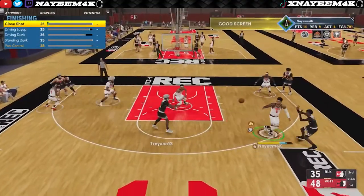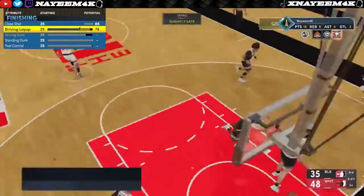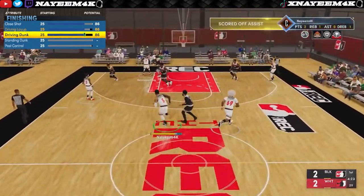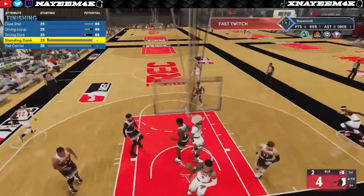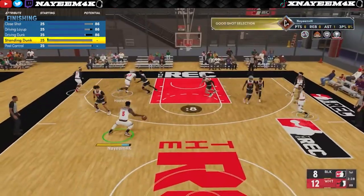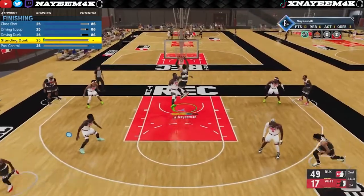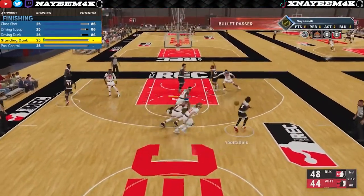To start this build off, go into finishing. For close shot put it up to an 86, driving layup up to an 86 as well, and driving dunk up to an 86. After that you're done with finishing. You might be wondering why I didn't put my standing dunk up, but for some reason in this game even if you have a 25 standing dunk you still get standing dunks if you're tall enough — I'll put clips in to show that.